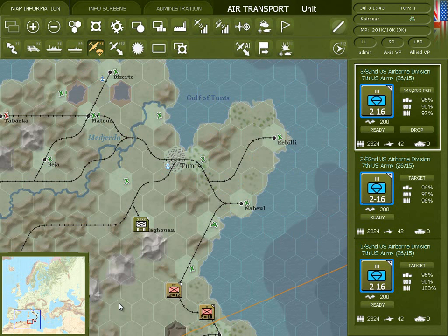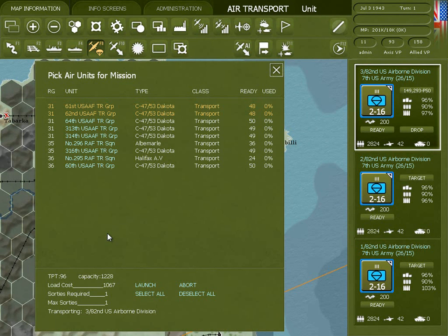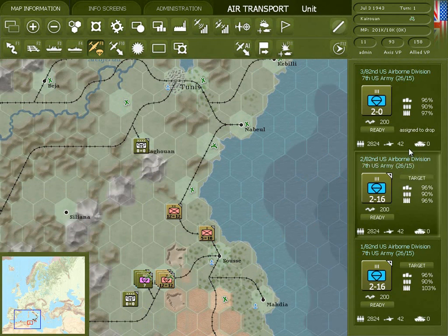These are always shown when you're in air transport mode. So let's go ahead and order the drop. Note that since this is an airborne drop supporting an amphibious invasion, it's automatically going to be taking place at night. We'll accept the first two transport groups that are assigned and launch the mission. Now you can see that the unit has been assigned to drop.